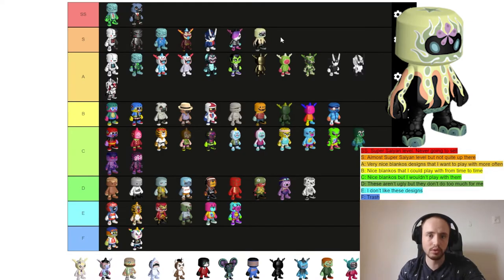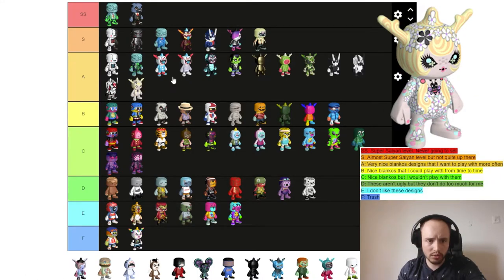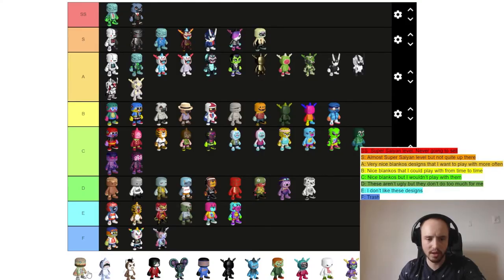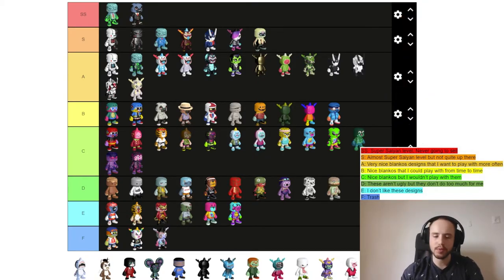Next designer is Junko Mizuno — she designed four different Blankos. Tako I really like, so that's going to S tier. Nijiko I like as well and it goes to A tier. Majo I don't like — that's trash tier. Burger Sun — this design is not bad but not special, D tier.